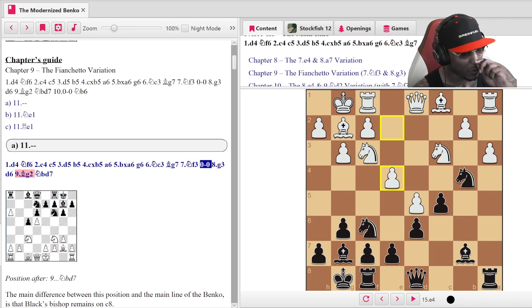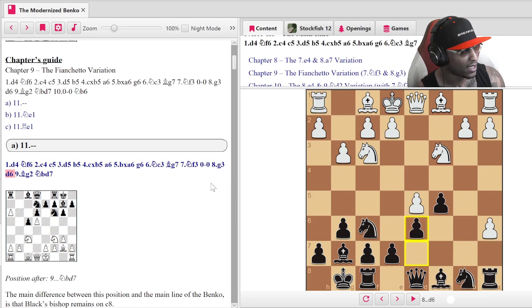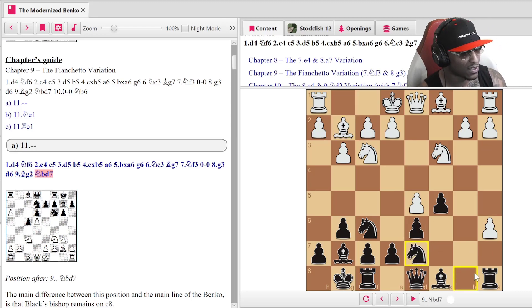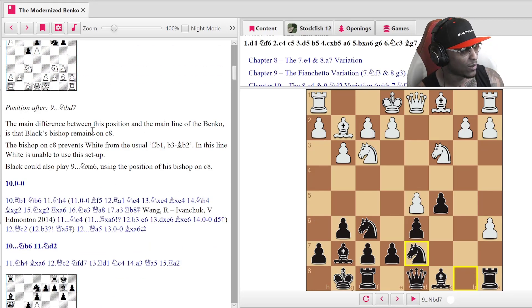Let's go back to that line: castles, g3, d6, bishop g2. Now of course your opponent may be playing different stuff, but try to figure out what black is doing with the pieces and then deviate and adapt accordingly. Bishop g2, knight goes to d7 — we're still focusing on development. The main difference in this position — the Fianchetto Shadow variation — is that black's bishop is still on c8. The bishop on c8 prevents white's usual rook b1, b3, and bishop b2 setup. In this line white is unable to use that setup.